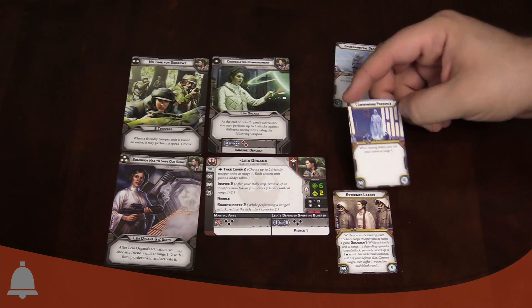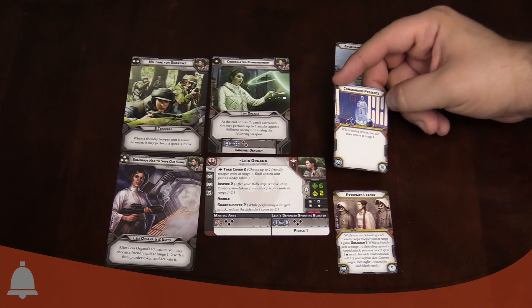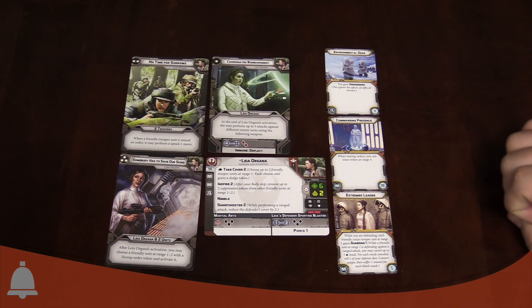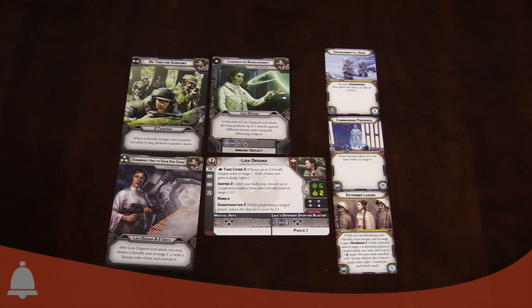Then she's got two command upgrades. One of them is Commanding Presence - this is a 10-point card. When you're issuing orders you can issue orders after rank four, which extends the range on orders. It's kind of expensive and not as good as Luke's Battle Meditation, which lets him issue to anyone he wants - but that's the Force for you, it cheats.